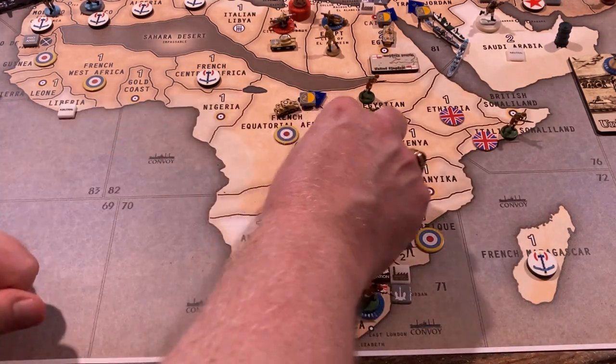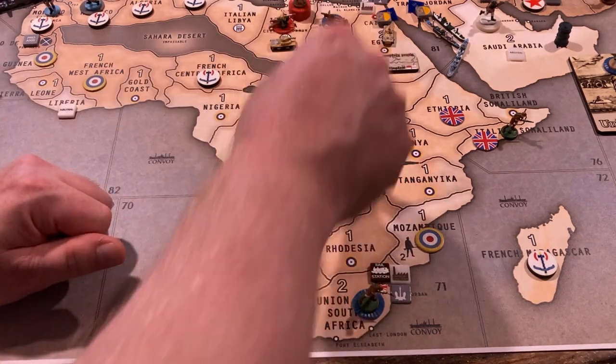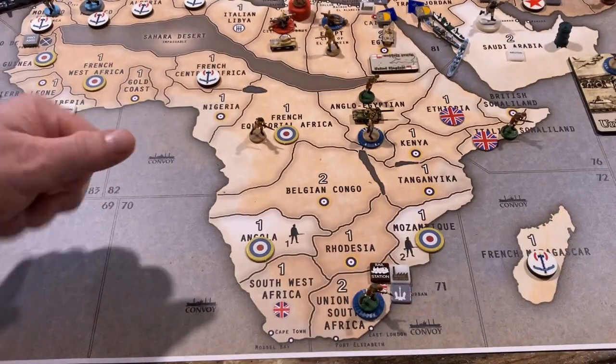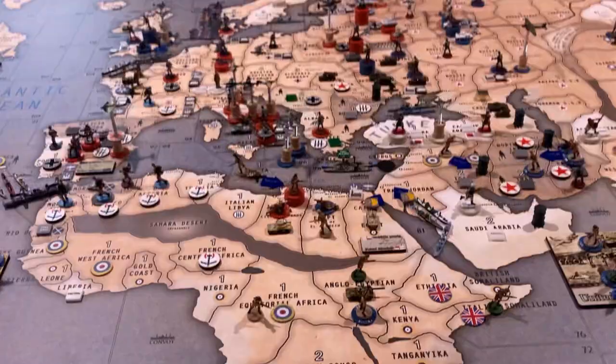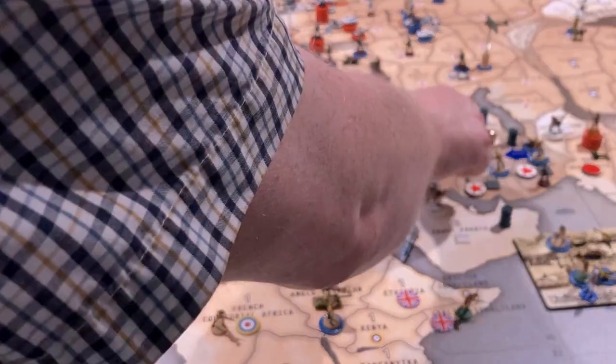The one infantry in Belgian Congo is going up into French Equatorial Africa. The mechanized infantry from French Equatorial Africa is moving one, two onto the Cairo card. One of the two tanks in Cairo is going to go one, two into Iraq, along with the infantry from Syria — both going into Iraq.